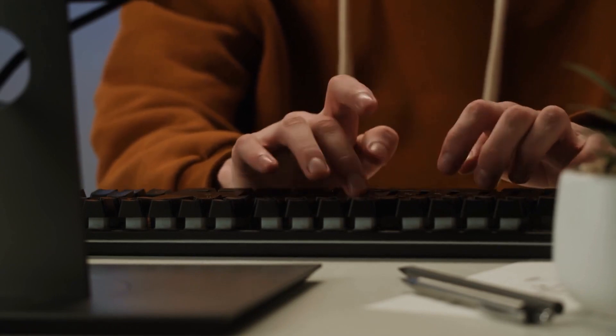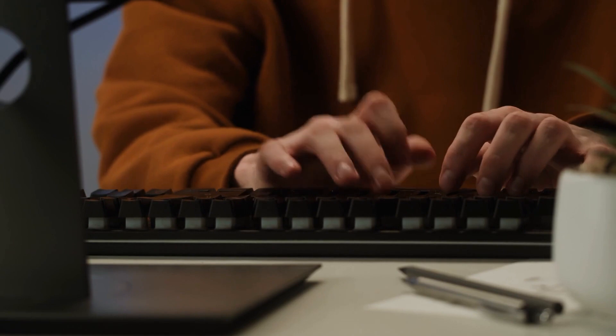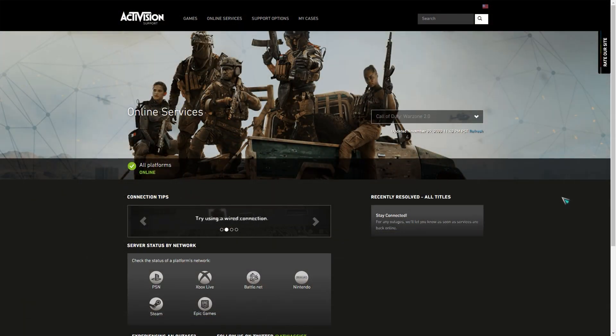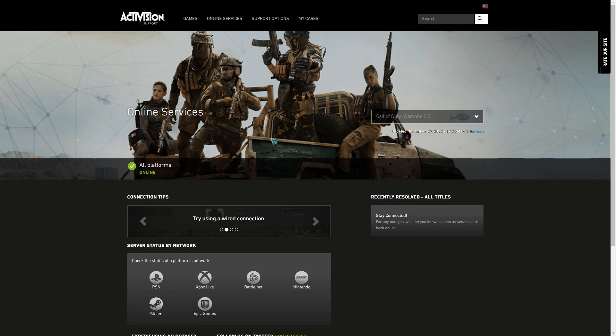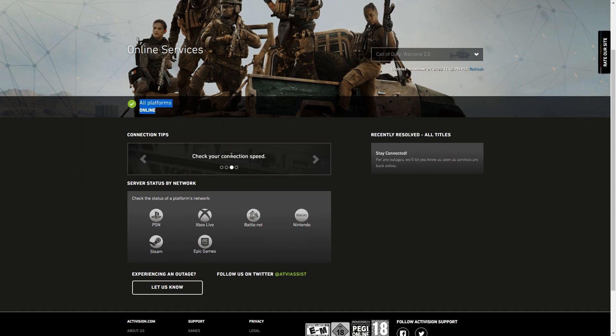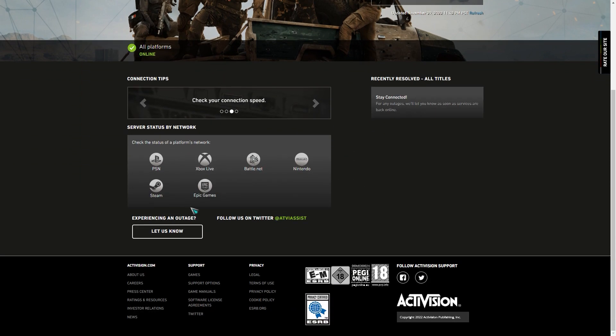To do that, you can check a couple of official sources such as the Activision support site or its Twitter account. If there's an ongoing server issue, there's nothing much that you can do but to wait until the issue is fixed. Try playing again in a few hours to see if the issue has been resolved.